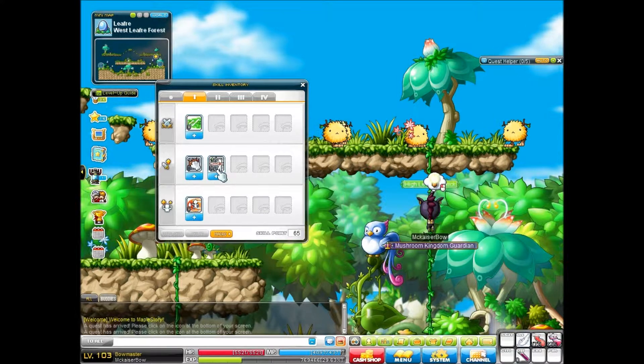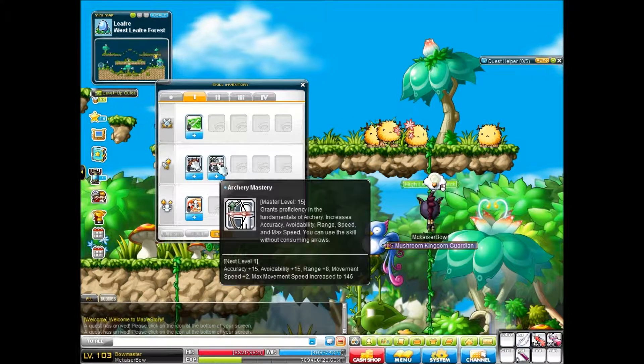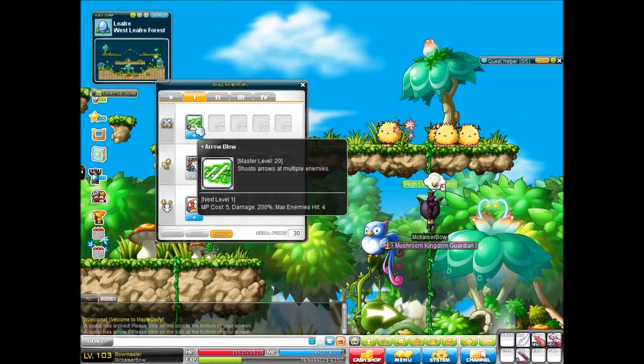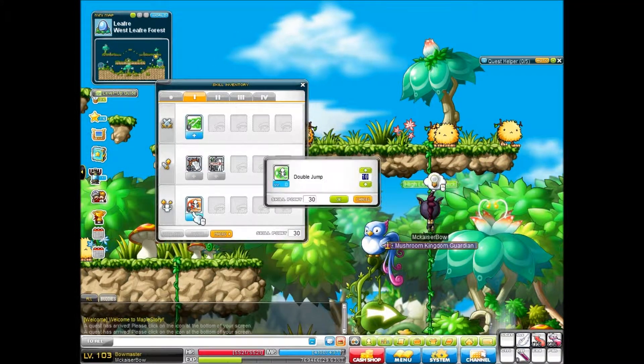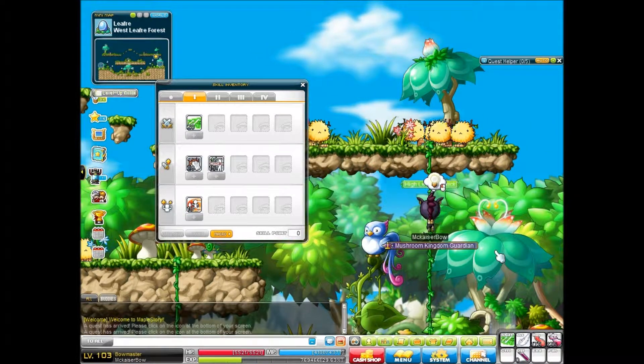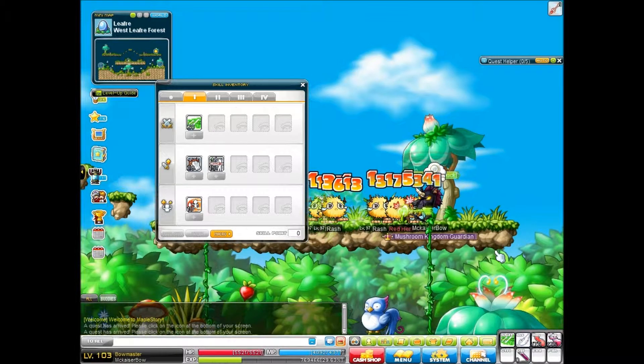So we got double jump, we got 65 points. I think we can max out everything, so let's test that theory out. Yes we are. So first job is pretty easy, you max out everything, let's test out the new skill.